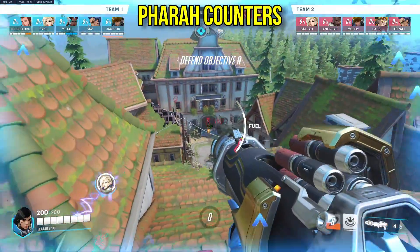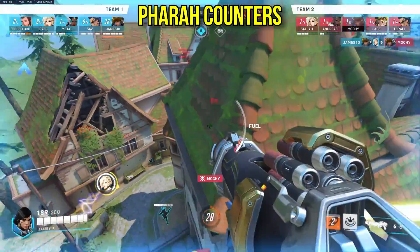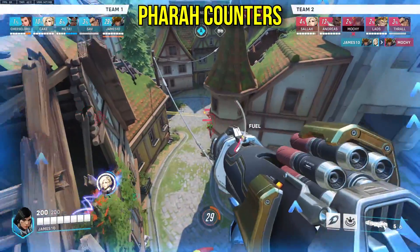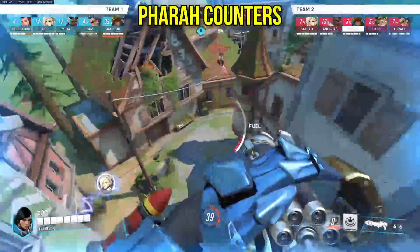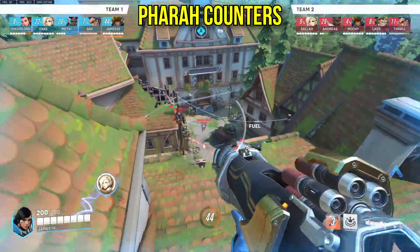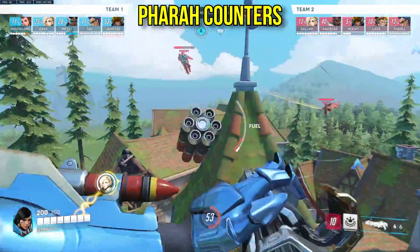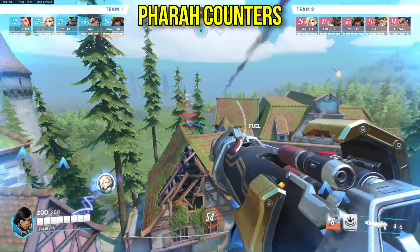Pharah: the average gold player is gonna yell 'play hitscan,' but it's a bit more nuanced than that. If you're gonna play hitscans like Soldier, Widow, or Cassidy, you really need to keep the range. Pharah loves duels in close range, especially getting up close with that concussive blast. So if you're running something like Ana, Zen, and Widowmaker, you really can't let Pharah get on top of you. In terms of projectile counters, Echo is also really, really good against Pharah. And for tanks, go D.Va of course.